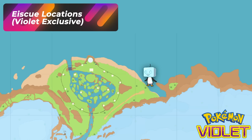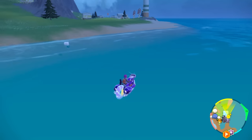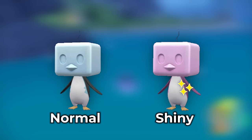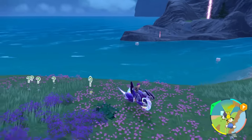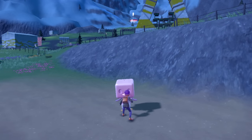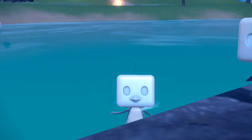For Pokémon Violet players, head over to North Province Area 3 towards the beach area. For Scarlet players, you won't be getting Eiscue here — just a bunch of Cloysters. For Violet players, hang around this inlet area to hunt Eiscue. Keep an eye on Cloysters too since they're ice type. For Eiscue, you're looking for pink. Despawn a whole group of them by walking by, then head back into the water and they'll all respawn. Circle around the rock, despawn the Eiscues, and eventually you'll bump into a pink one. This is a hot spot for Eiscue, especially in that little inlet area.